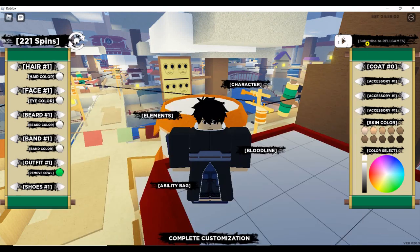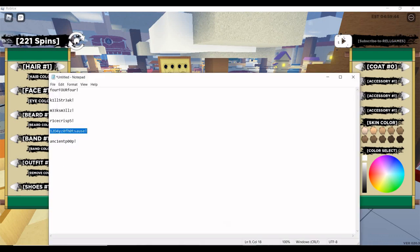The next code is a long one — it's: one, two, capital D, number 4, lowercase y, lowercase z, zero (not capital O), lowercase f, lowercase h, zero again, then 't sauce' and an exclamation mark. So: 12D4yz0fh0tsauce! That gives you another 30 spins.